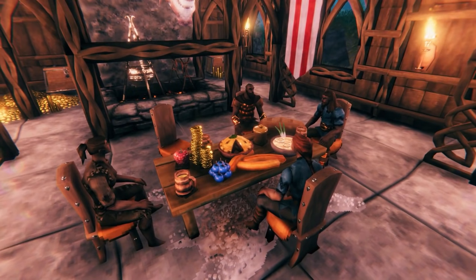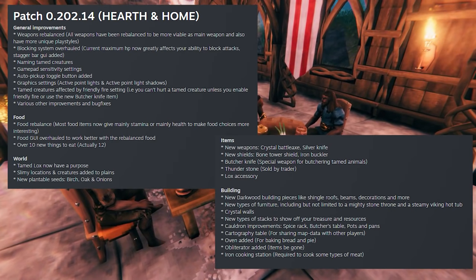The food graphics user interface has been overhauled to work better with the rebalancing, and there are 12 new food items to eat in the world. Tamed loxes now have a purpose — I don't necessarily know what that means, but hopefully it's carrying items or using them as some sort of beast of burden. Slimy locations and creatures have also been added to the game.